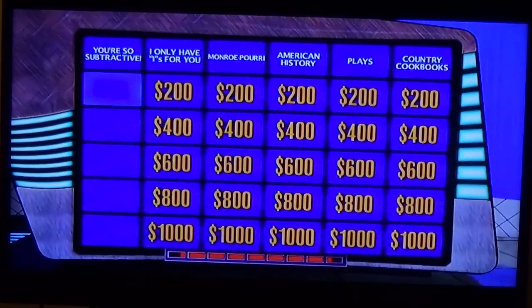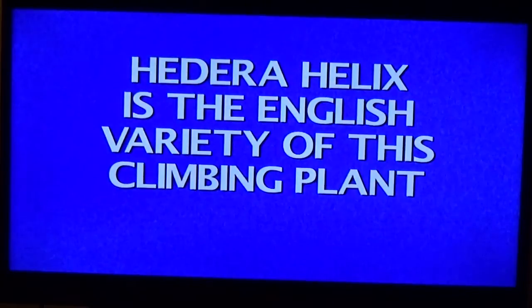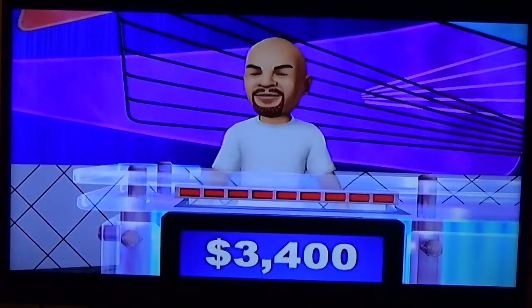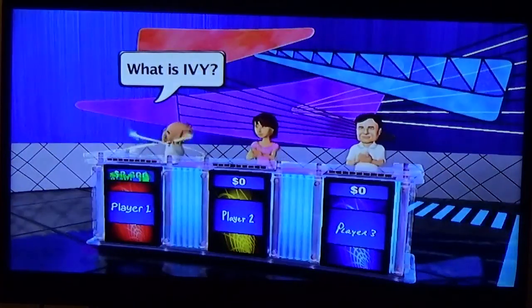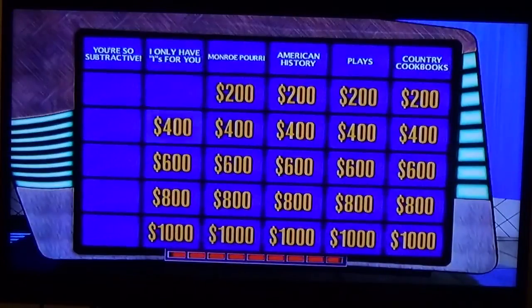Now let's get through the hard stuff. I Only Have IC for $200: Tetrahelix is the English variety of this climbing plant. What is ivy? Player one — I Only Have IC for $400.